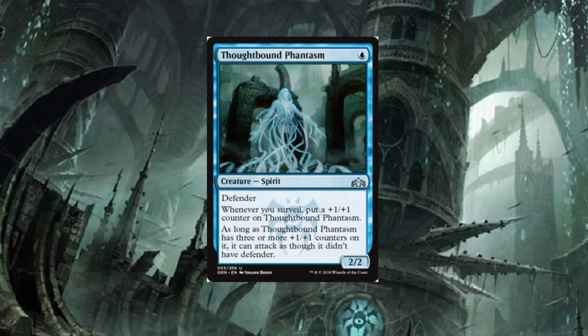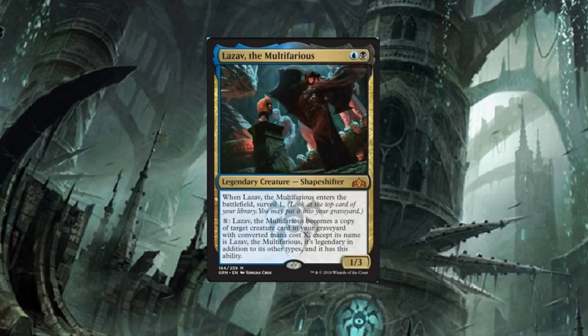As long as Thought Bound Phantasm has three or more plus one/plus one counters on it, it can attack as though it didn't have Defender. So this thing over time is going to get huge. In the right control build, this thing is going to be a force to be reckoned with for sure. The Multifarious shapeshifter — two-drop, Shapeshifter, sounds so good so far — Legendary.